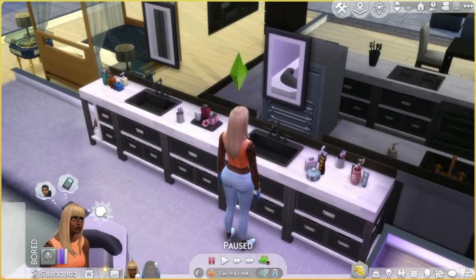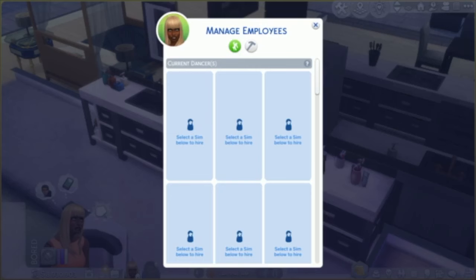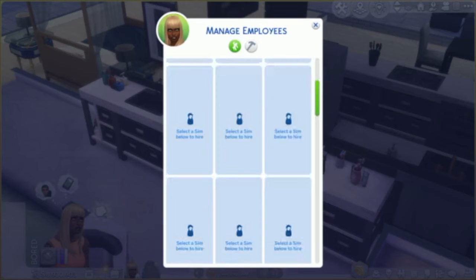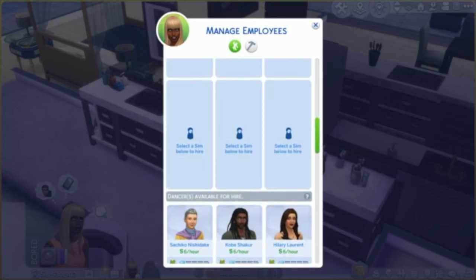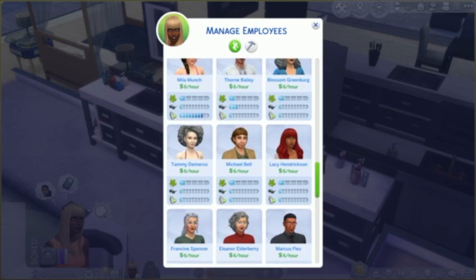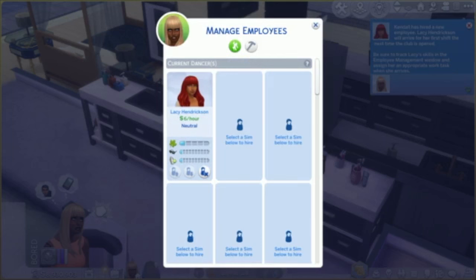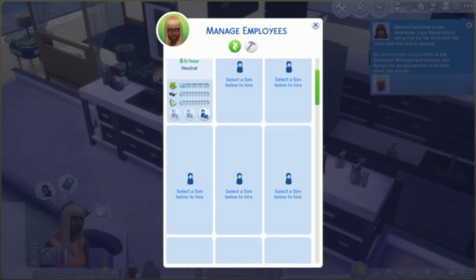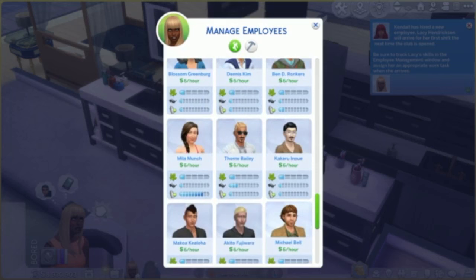Now it's time to hire employees. You're going to do that from your phone as well — click the same strip club icon and manage employees. This is how you hire and also fire employees. The default is normally six, but I've cheated to add 12 employees. You want your employees to have charisma and bartending skills, because at least one of your dancers needs to be assigned the task of bartender — there's no separate bartender in the strip club. Select all your employees from the manage employees tab until you have those slots filled.